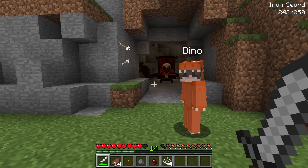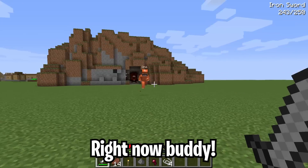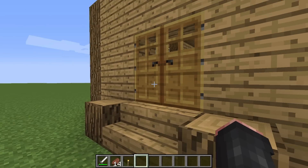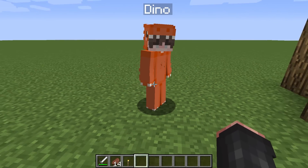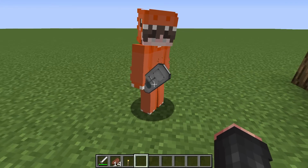That means we have to hurry — it might come and attack us. We have to build the perfect defenses right now. Dino, if you want to stand a chance against that creature, we're gonna need a better door than this. That's a great point — I've installed a few different door mods and you'll be the one to choose which one we use.